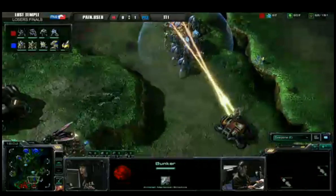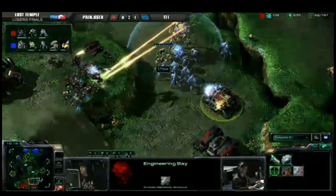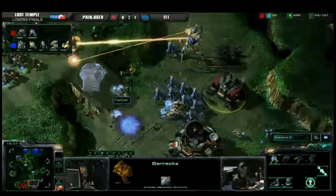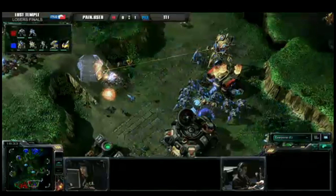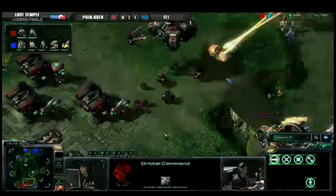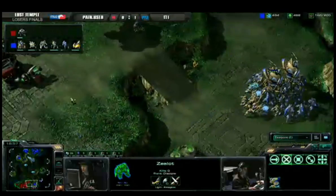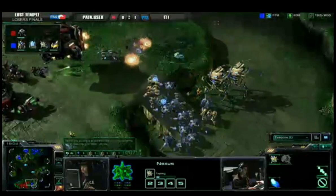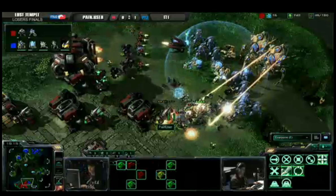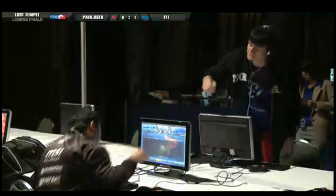TT1 is going in for the kill once again in nearly exactly the same spot as before. A couple more units on the high ground but it will not be a problem as they go down quickly to this still powerful force. TT1 could end this one quickly — force field on the ramp, SCVs trapped and getting annihilated. There is the orbital command lifting up, rapidly losing life, at half health. If he takes out this orbital command that could be game. Pain User has almost no forces and TT1 is rallying everything in. Zealot leg speed just finished, and we're back to where he just sat right outside the main base — this time he is pushing in confidently. The SCVs come to feel the warm glow of the colossus laser — it's a good game!